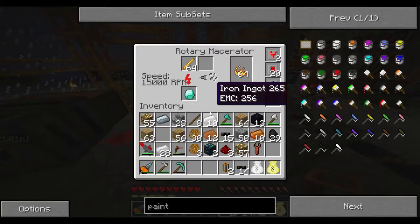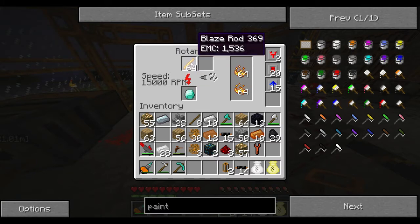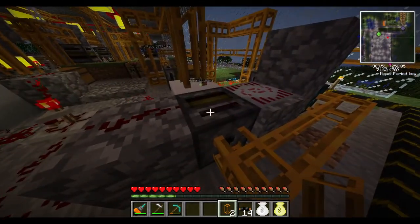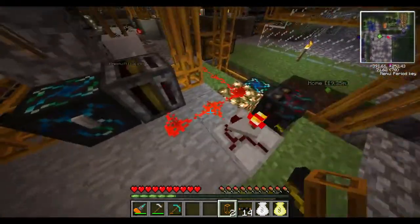This is a macerator — a rotary macerator. This is a fancier macerator, the next step up, and it goes a lot faster. I just put a diamond in here so it wouldn't clog up with blaze rods. You can see there's 64 blaze rods here and it's created two units of blaze powder. Then there's another filter that would allow this to move forward.